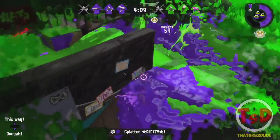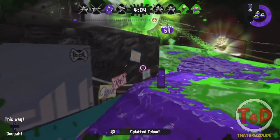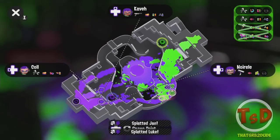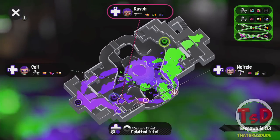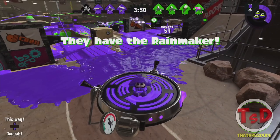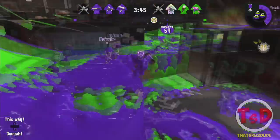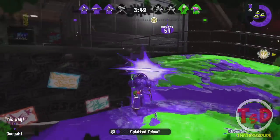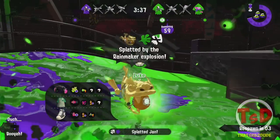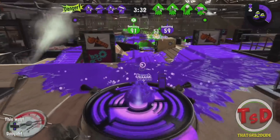If any team drops the Rainmaker in a certain position and it's just left alone for a really long time, the Rainmaker will actually spawn back into the middle, which is pretty interesting. So people can't camp the Rainmaker in a certain position. And if they have pushed the Rainmaker to a certain amount, it's not just a stalemate — you have to pick it up and keep it moving. The devs did a great job making Rainmaker a lot more fast-paced and movement-based.